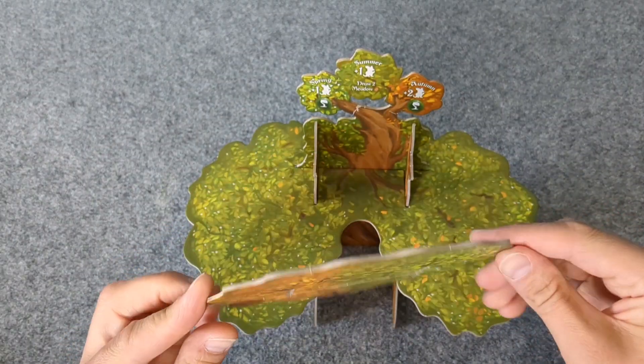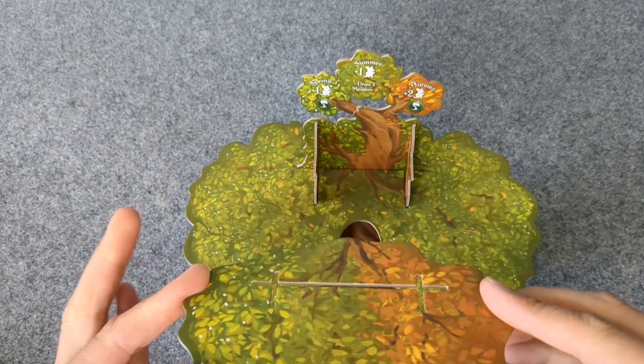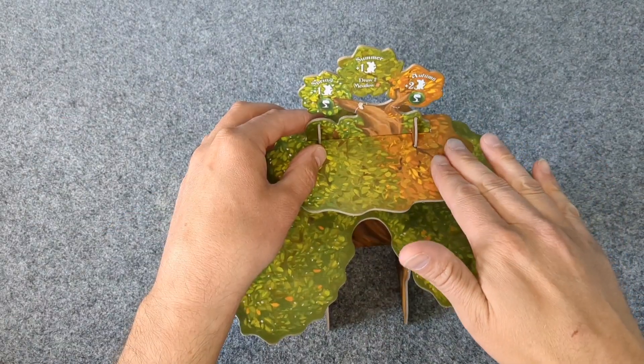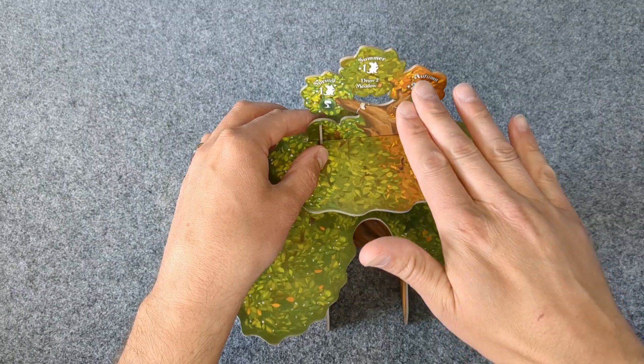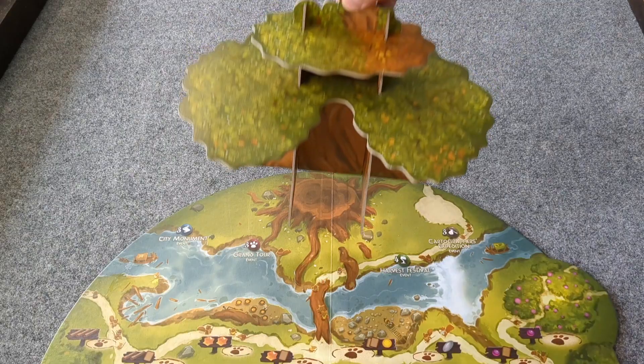Finally, take this smaller piece, and again with the slits further back, so that the brown is sitting with the brown leaves in autumn. Then place the Everdell tree in the stump area of the game board.